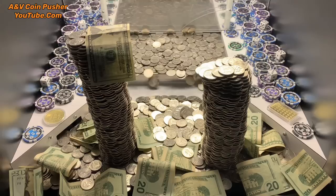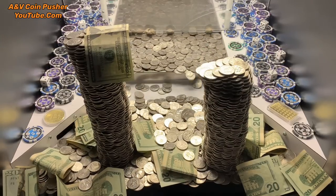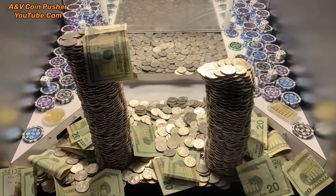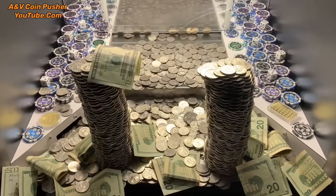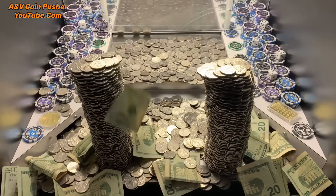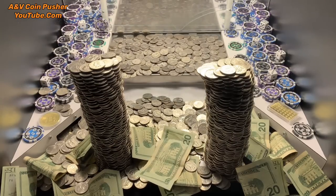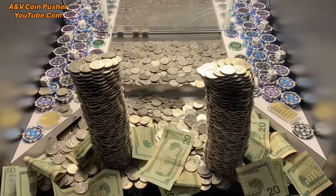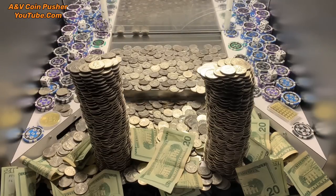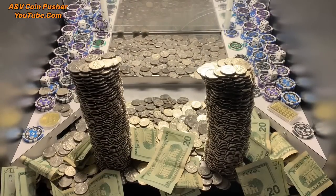All those $20 bills are stuck in there, but they're starting to fall. Oh my goodness, the tower on the left side fell — well, the top of it fell. So that was the last of our quarters right there. Let me go see what I've won. In total, we've made $60 so far. Let's keep on going.